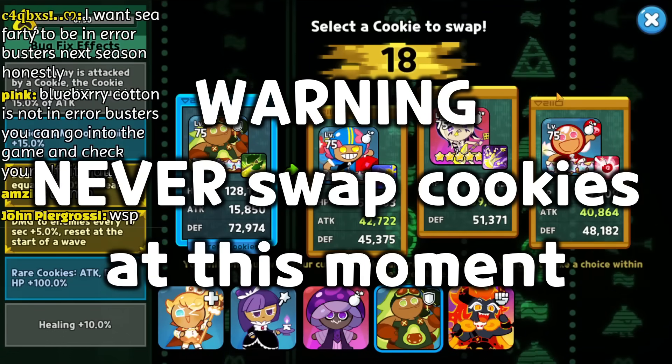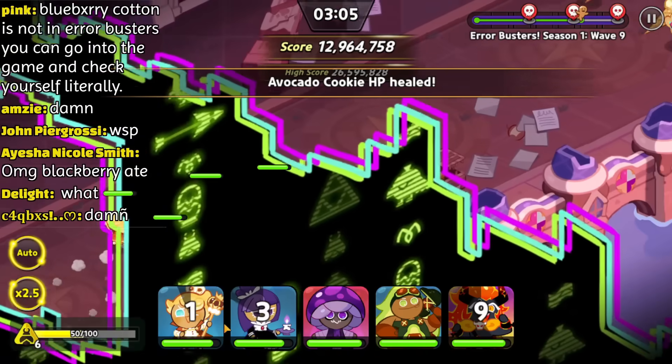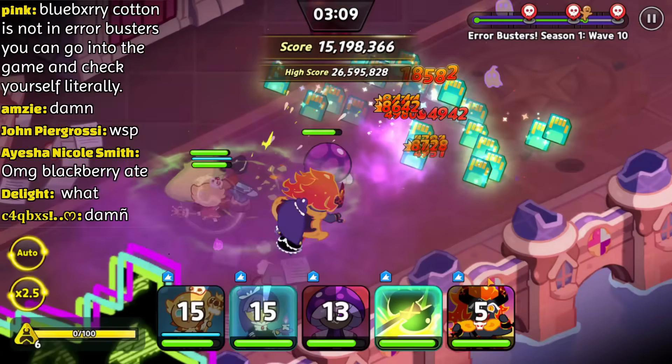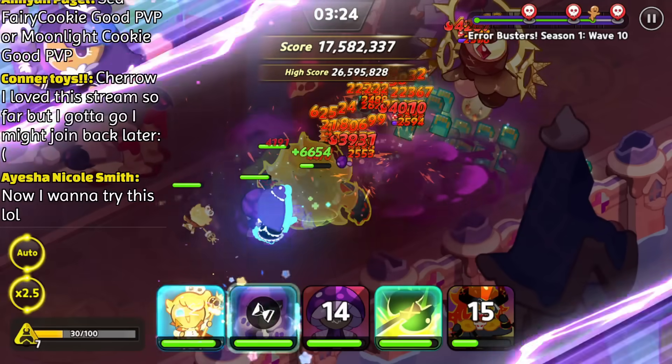After the second boss, you're able to swap your cookie. However, you should never do this due to a glitch — if you swap a cookie at this moment, the glitch will cause your team to have increased cooldowns. I'm sure there's plenty of information about this glitch on the internet somewhere. The next wave of enemies didn't stand a chance. Look at that Capri-Sun damage.